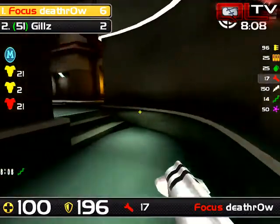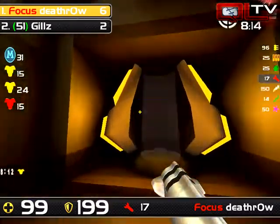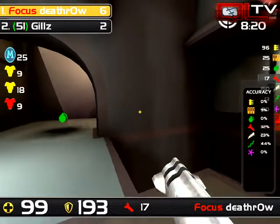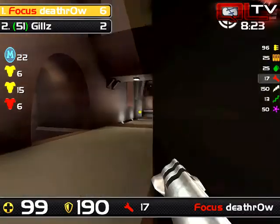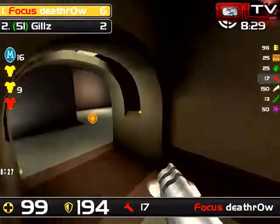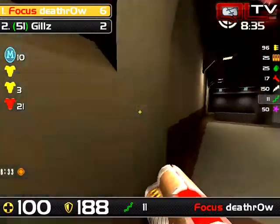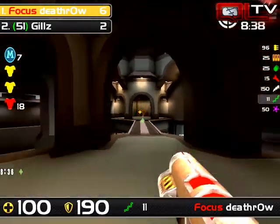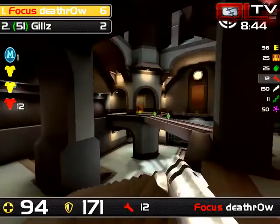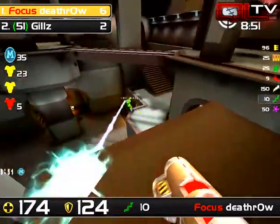We're seeing some of that pressure really come down. Gills's movement around the map is starting to crack. That prediction about Gills getting timing on the items because Death Row isn't showing up on time — that requires Gills to be as mentally sharp as he was at the beginning of the match, but right now I don't think he is. He's been running around corners and playing right into Death Row's hands. Death Row's rails are equalizing every single one of those mistakes, and his rail is able to force Gills off of mega.